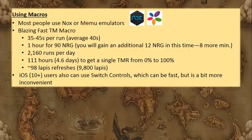If you ran it straight and you're trying to get a TMR from 0% to 100%, it would take about 4.6 days — 111 hours. Realistically more like five days because you need to stop, dump materials from your inventory, and deal with crashing. So you're looking at a minimum of five days to get from 0 to 100, assuming no trust moogles.